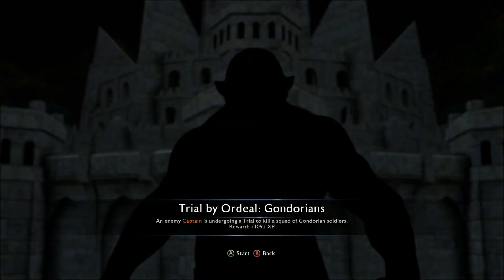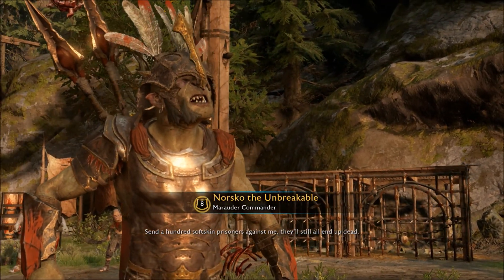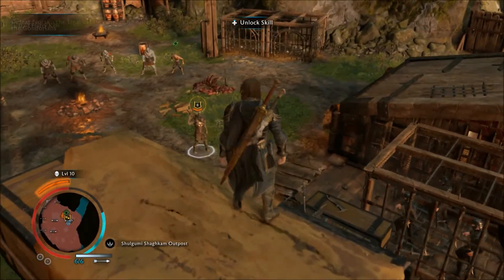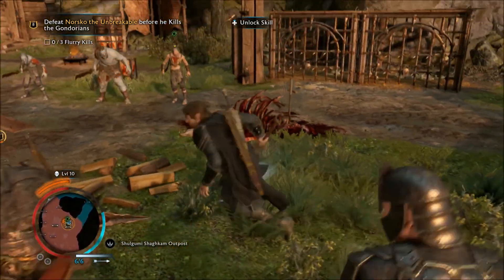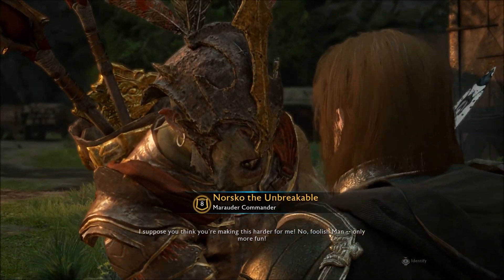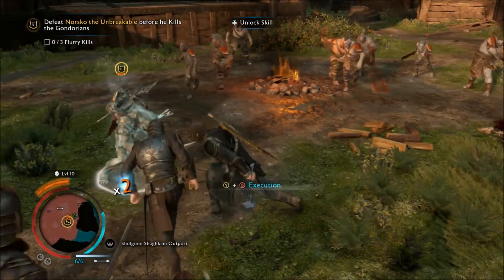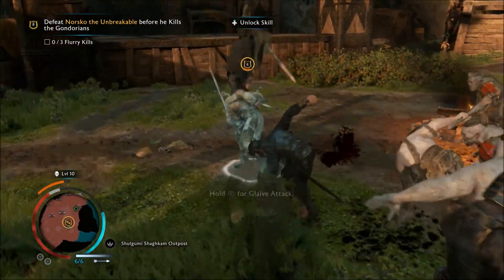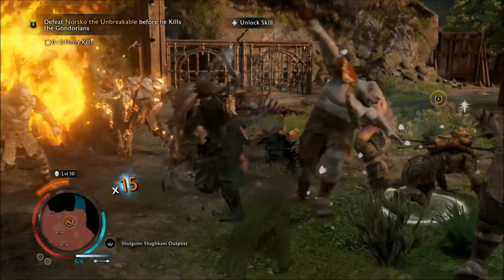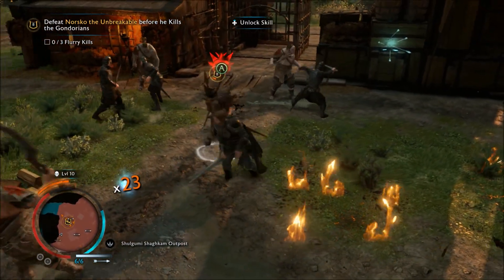They also have gems now, which I believe is new in Shadow of War. You pick them up from soldiers, war chiefs, captains, and overlords — they drop randomly and you get them from side missions. These gems are upgradable: if you have three of the weaker gems, you can combine them to make a better gem, and then three of those make the next tier. I believe there are six styles of gem, each with a different skill set — adding health, attack power, or stealth — and the percentages change with higher ranked gems. You can slot those gems into the weapons you're using.